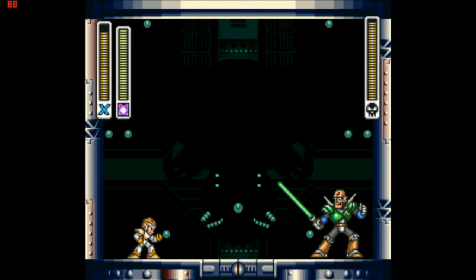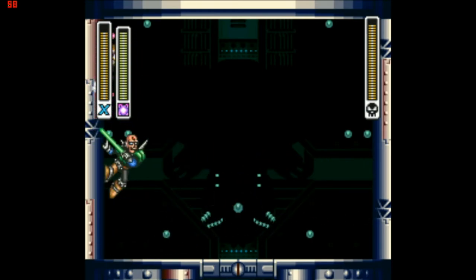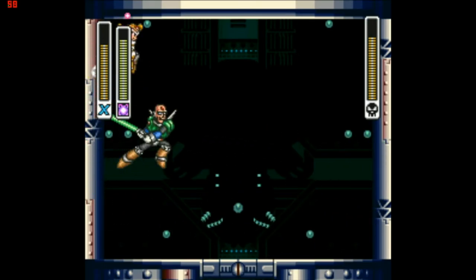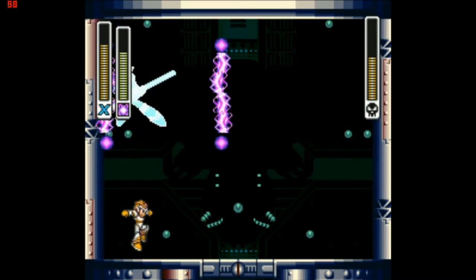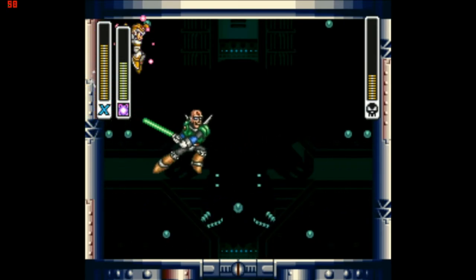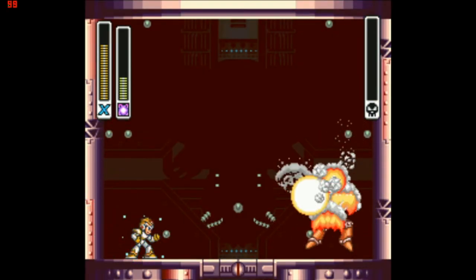Fun fact about Sigma: he's always weak to the electrical weapon of the game, unless there is no electrical weapon. I think this might have to do with how all the reploids were made with Mega Man X's schematics. Because in the very first Mega Man game, Mega Man could only take three hits from Elec Man — he was super weak to that guy's weapon. And all throughout the Classic series, the Classic Mega Man has always been weak to electrical weapons. Even all the way up until Mega Man 10, where Sheep Man, the electrical Robot Master, still did precisely one more damage than any other Robot Master in the game. So since all the reploids are made using X's statistics, it makes sense that they would be weak to electricity as well.